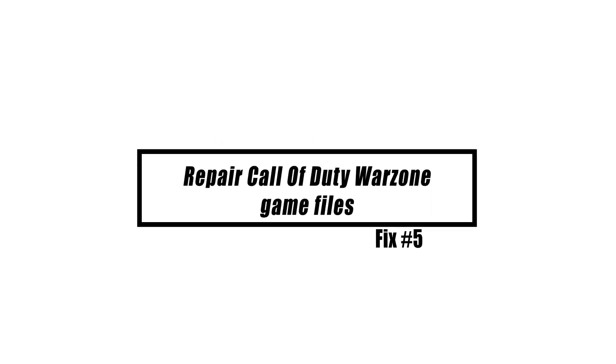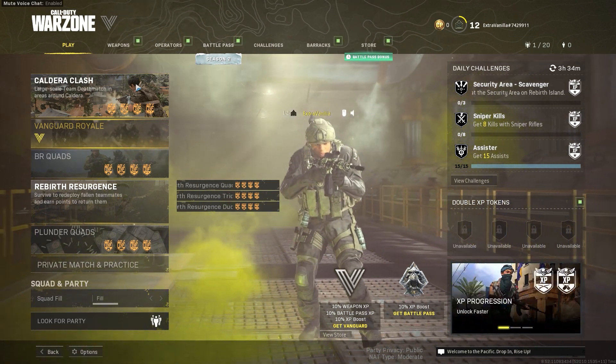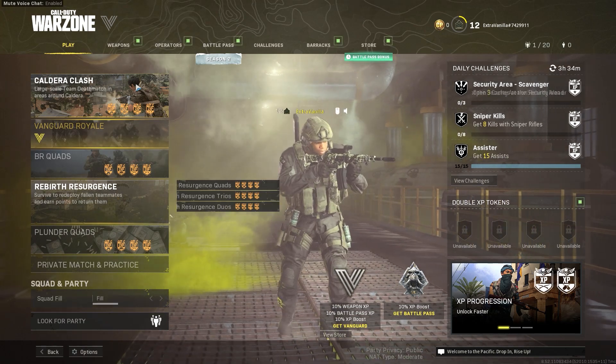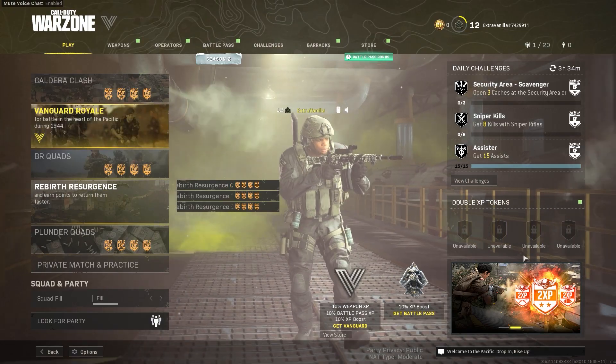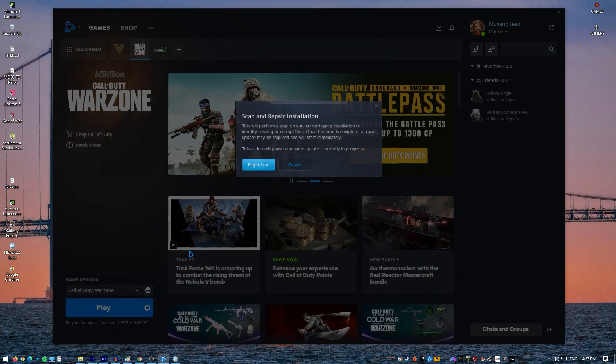If your game is still not installing the update, the next thing you can do is repair the Call of Duty Warzone game files using the Scan and Repair tool in the Battle.net launcher. Here's what you need to do: open the Blizzard Battle.net desktop app, click the icon of the game you are trying to repair, click Options, click Scan and Repair, then click Begin Scan and wait for the repair to finish.